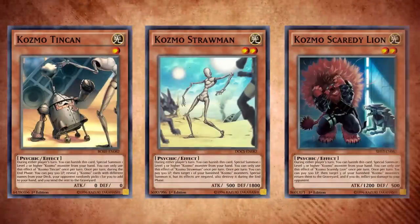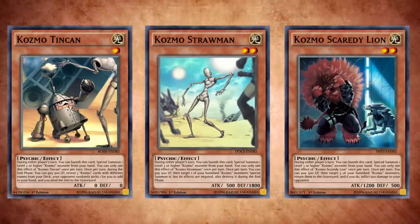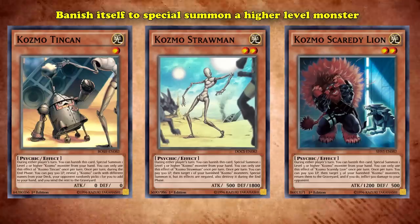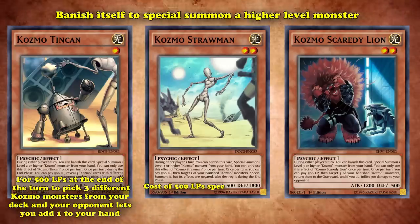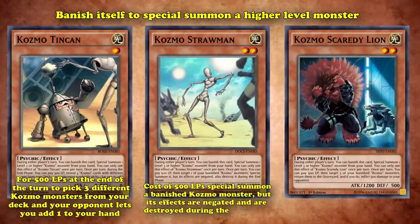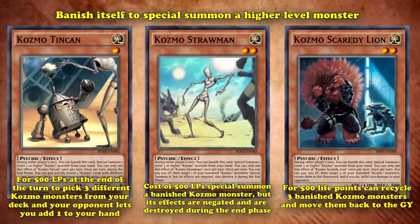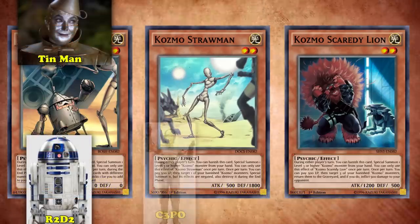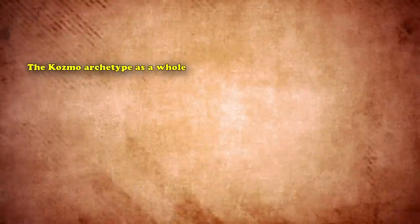The last thing about the Cosmo archetype is the companion trio: Cosmo Tin Can, Cosmo Straw Man, and Cosmo Scaredy Lion. These three are level 1 and 2, with Tin Can being the only level 1 and an important part of the archetype. Tin Can allows you, for 500 life points at the end of your turn, to pick three different Cosmo monsters from your deck and have your opponent let you add one to your hand. Straw Man, for 500 life points, can special summon a banished Cosmo monster, but its effects are negated and it's destroyed in the end phase. Scaredy Lion, for 500 life points, lets you recycle three banished Cosmo monsters back to the graveyard. Tin Can is based on both R2-D2 and the Tin Man, Straw Man on C-3PO and the Scarecrow, and Scaredy Lion on Chewbacca and the Cowardly Lion — all best friends and companions to the protagonists.